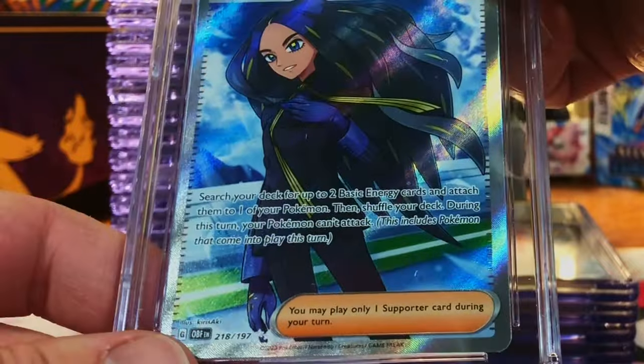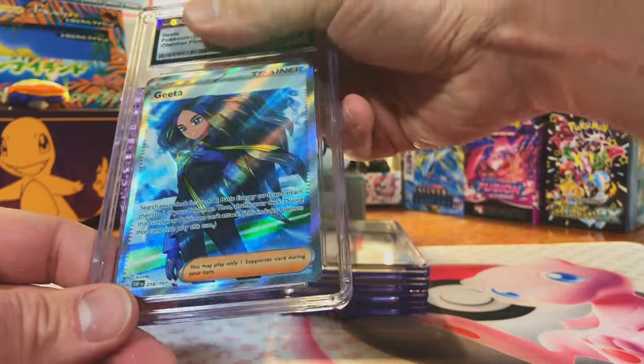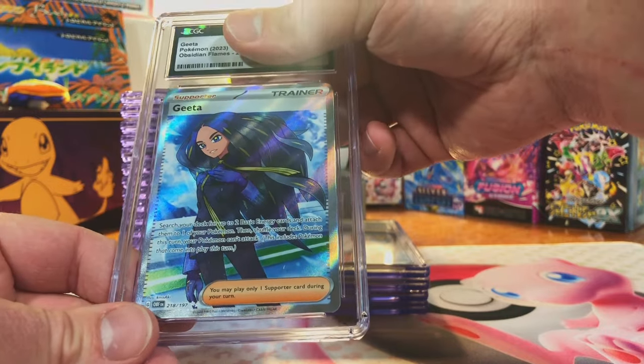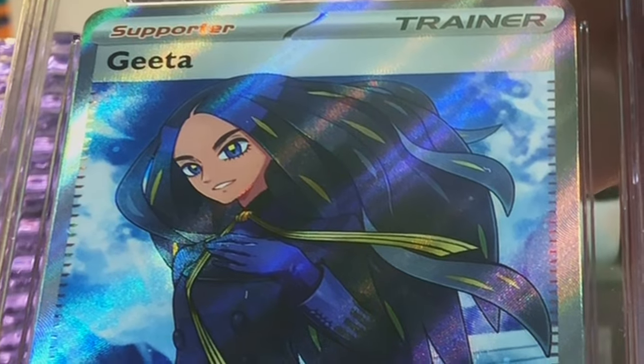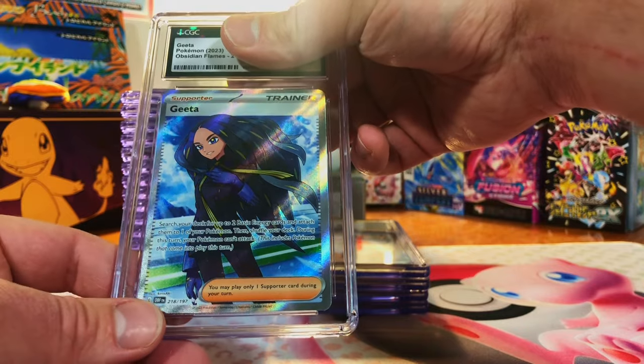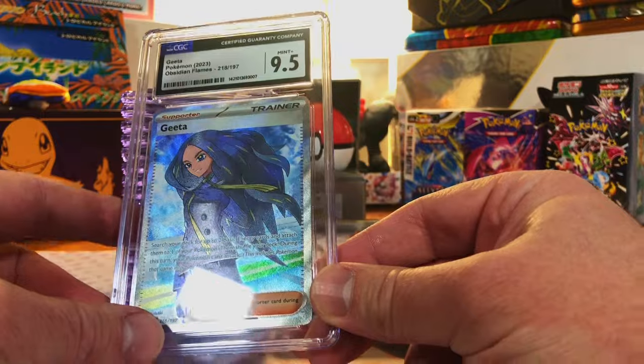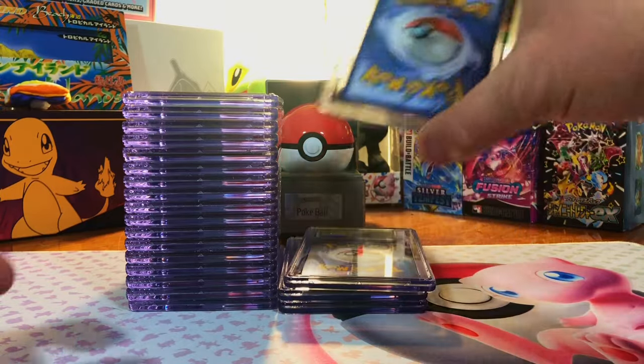This looks good, I don't see anything wrong. The Gita Full Art from Obsidian Flames — sometimes I've got to remember which Scarlet and Violet set these Full Arts are from. It's off-center slightly, but I'll go with a 9, 9.5. 9.5 — man, we are doing so good.